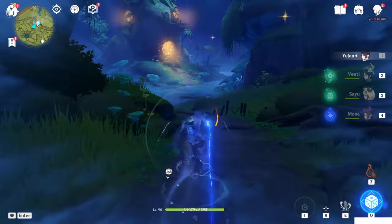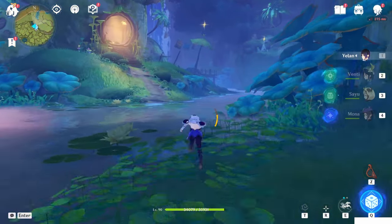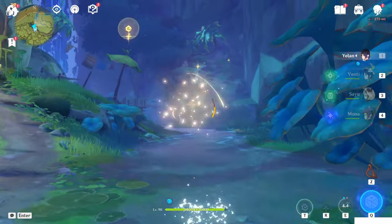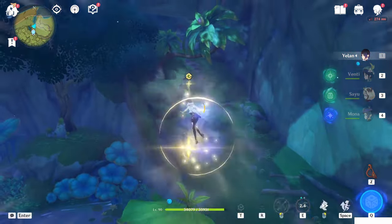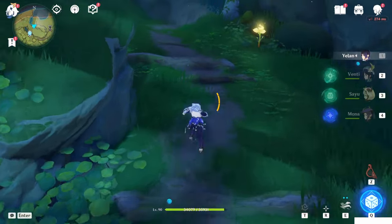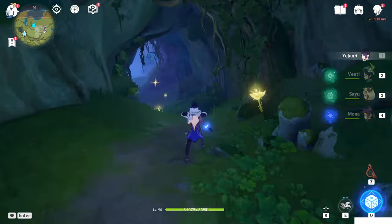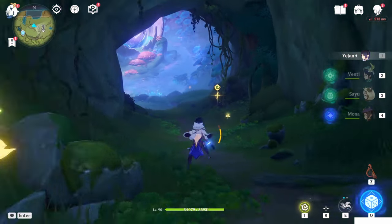Once you're inside the land, from the Statue of the Seven — so from here — head toward the north direction and go inside the cave. You can use this waypoint to fast travel. Inside this cave, you will see this big tree, which is the Sumeru Sakura tree.